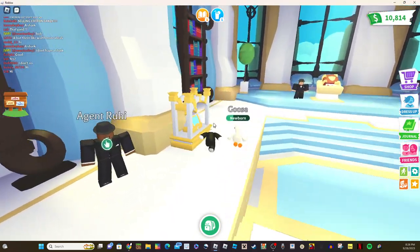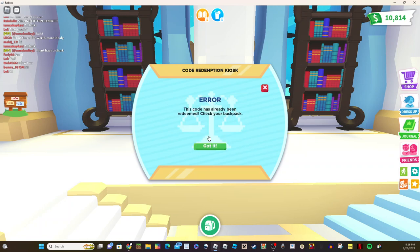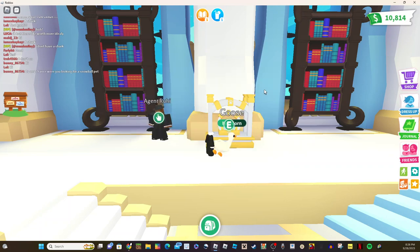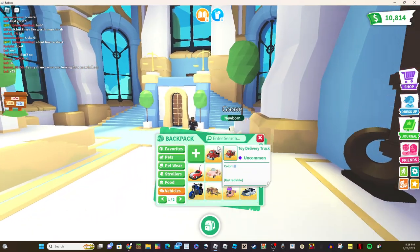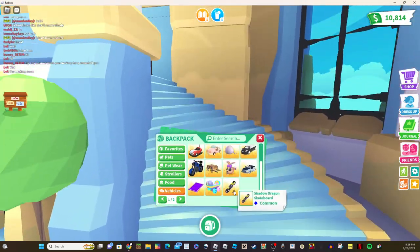So, anyways, the code is — you go over here and you put in AM truck 2023. And when you click redeem, for me it already says the code has been redeemed, but when you click redeem, it'll ask you what color you want your truck to be. You pick the color and then the toy delivery truck will be in your inventory.